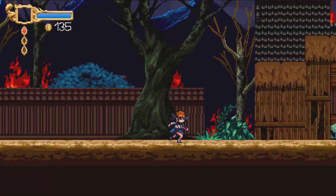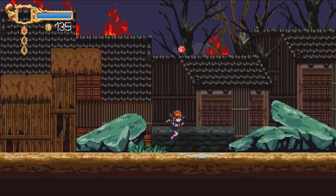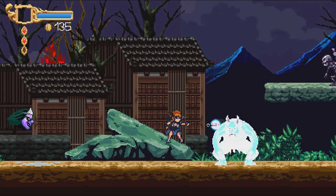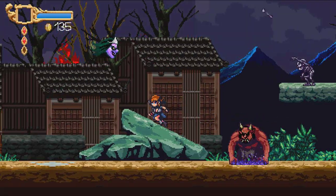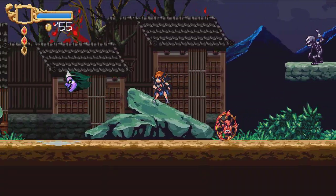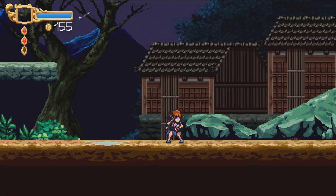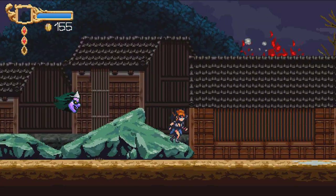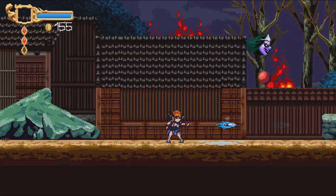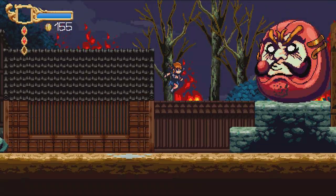One thing too is that the game doesn't have a good tutorial. Okay, they explain how to attack, jump, and dash — but they don't explain what the red things are, these red things that I'm collecting. They don't explain that, so it's like — why don't they explain it? I think they should explain so you know what they do.